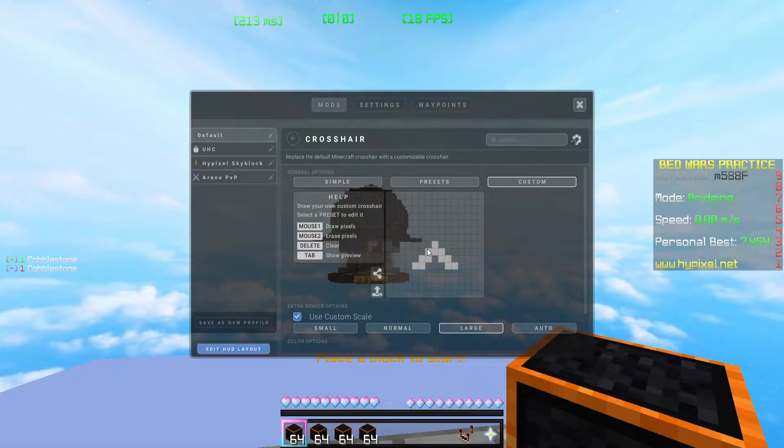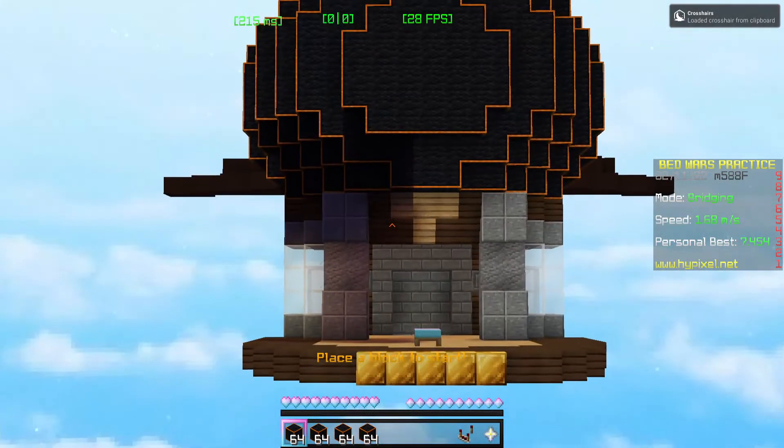You can see it goes one, two, three, then there's another one, two, three with the dot at the top. What you want to do is extend it, keeping with this pattern all the way to the bottom. It'll get longer and longer — don't worry, because it will end up being very small. Set it to small, then save it and import the custom crosshair.